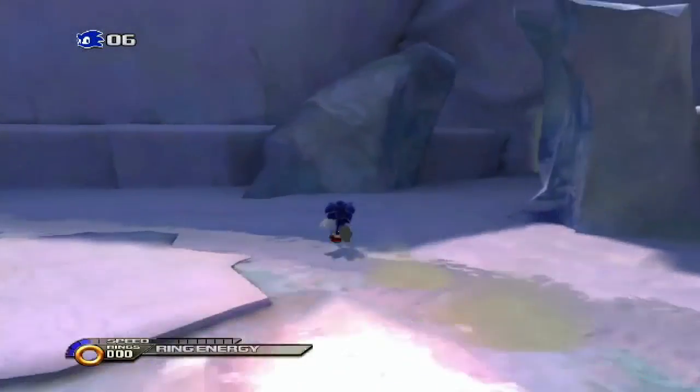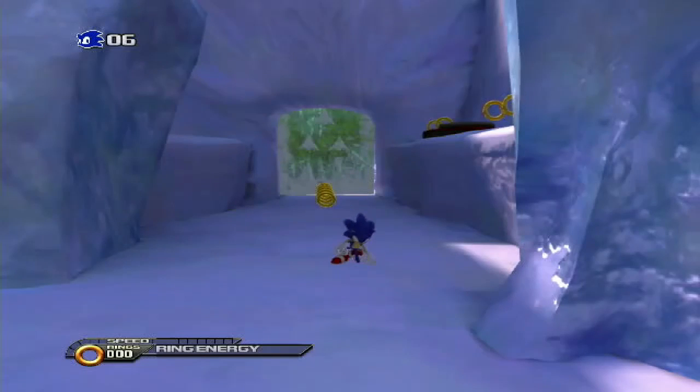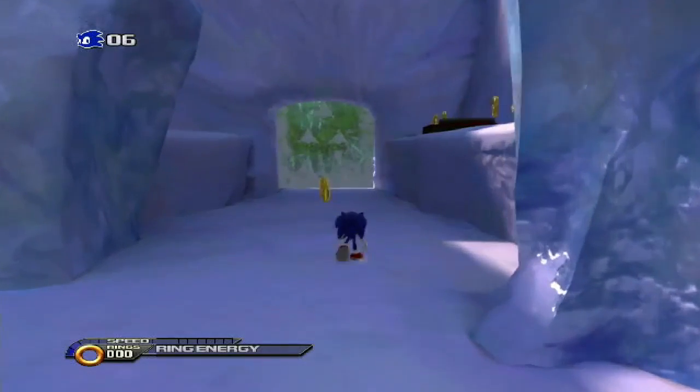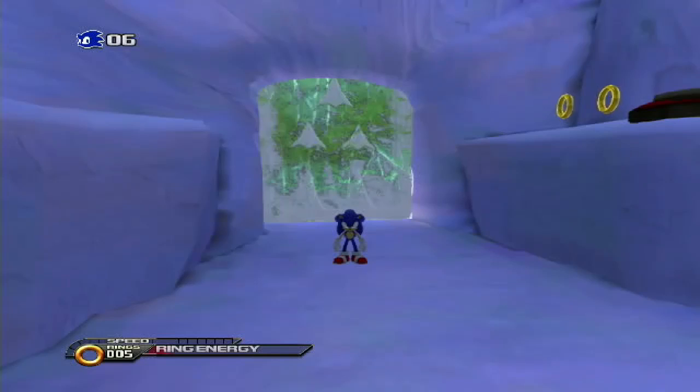I think we're going to stop right here for Sonic Unleashed. We'll make our way back to Spagonia and give Professor Pickles the good news, then check on him to see what's coming up. We'll go back to the rest of Holoska later for 100%. Right now the best plan is to go out and knock out as many world areas as possible, placing Chaos Emeralds to restore all the continents, and eventually make our way to Eggman Land.